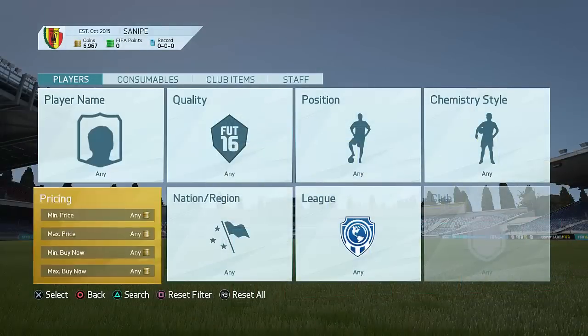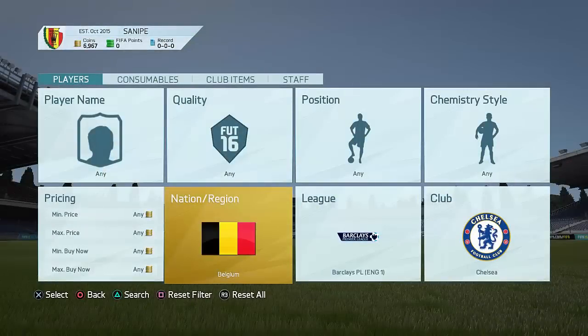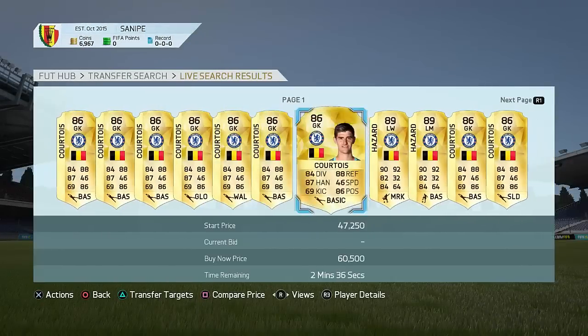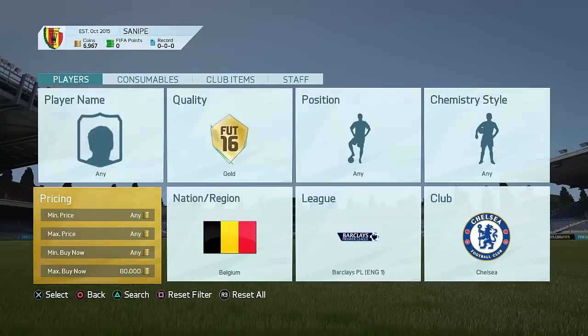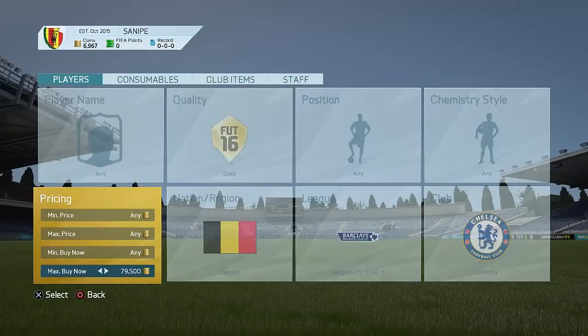In this episode I have 6 brand new sniping filters to show you guys — we usually do 5, but because of the awesome support we're now doing 6, at least on this episode. The first sniping filter is going to be BPL, Premier League, Chelsea, and also Belgium. The lowest buy now price — the minimum price of Hazard is like 30 or 40,000 coins, which is awesome. And Courtois as well is going for like 60k, which means you might get yourself one of these amazing high-rated players for pretty cheap.